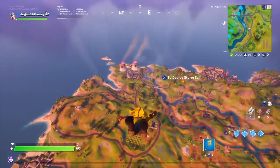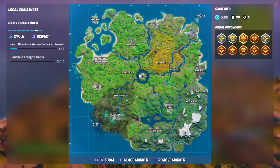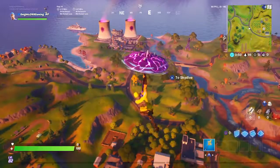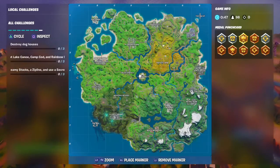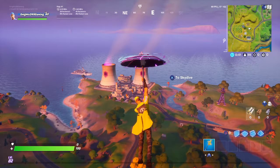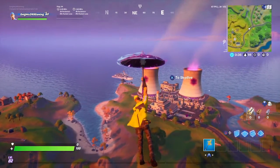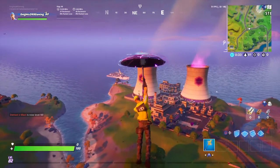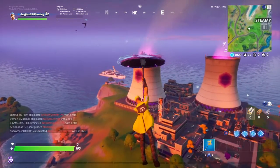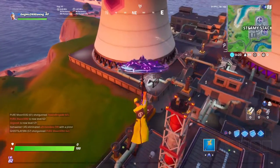Welcome to a new video. I'm going to be showing y'all how to do the challenge that says 'Ride Steamy Stacks, a zip line, use a secret passage.' You can do this quickly — just go into Steamy Stacks, and what it means by 'ride Steamy Stacks' is use these big things right here that I'm about to land on.